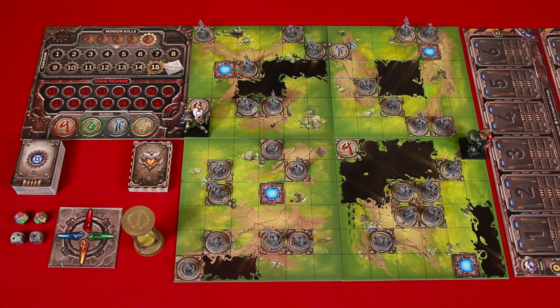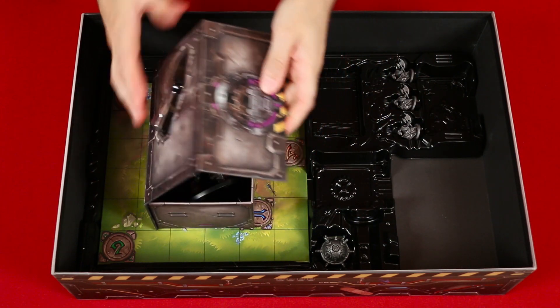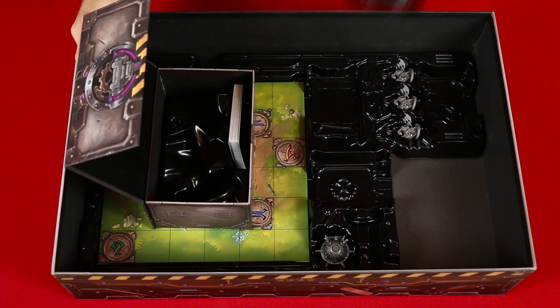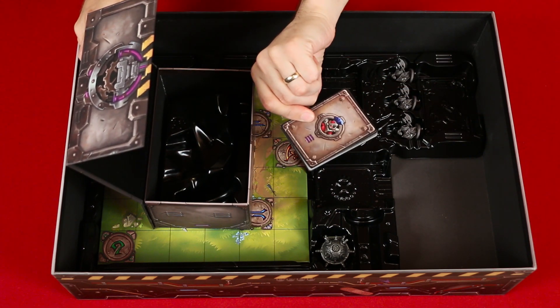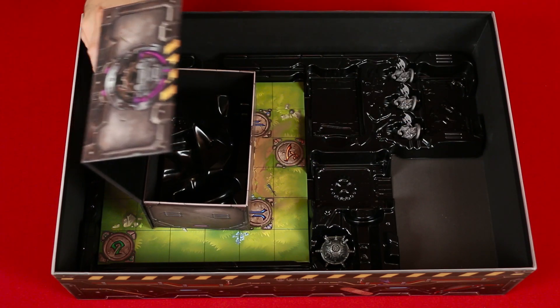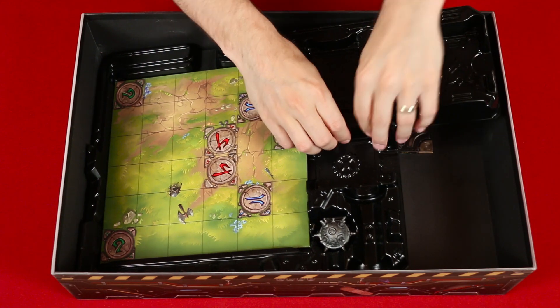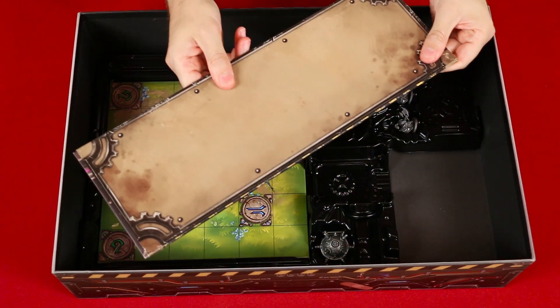Now it's time to go back to the box and find a couple of sealed components that we need to unlock. First you'll need to unseal this box and inside you'll find the pesky minion that stole the headmaster's mech — we'll put this aside for a moment. Then take out this deck of cards you'll also find inside the box and set it aside to be used later. Then underneath this final insert itself you're going to find another board that's hidden here. Bring this out because it will be used as well.